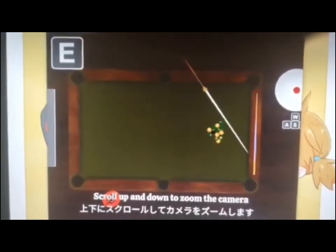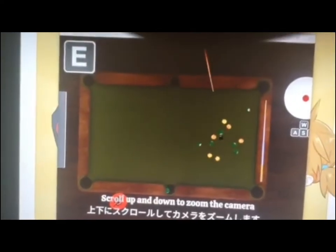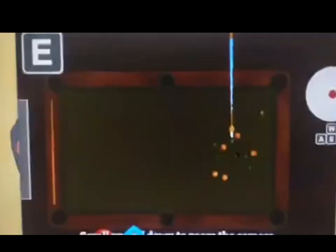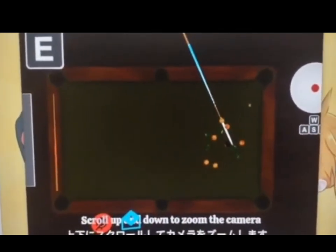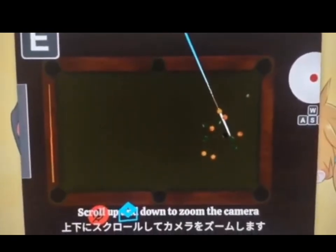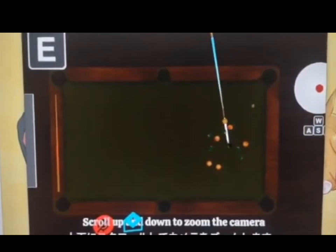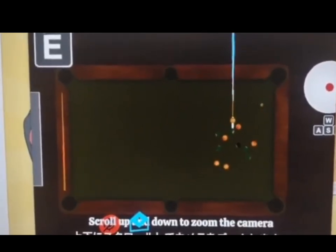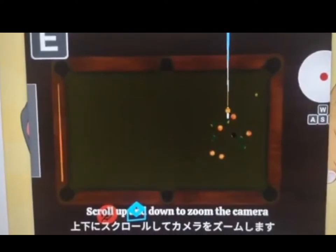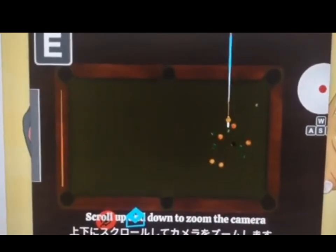Sometimes it glitches out by having you literally in the floor when you get out of the first gameplay. If you end up embedded in the floor, all you gotta do is hit the respawn and try it again. Otherwise it's still pretty fun. It's only certain pool tables you can actually do this with — I was actually lucky to find this one.